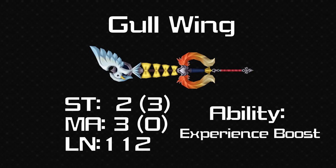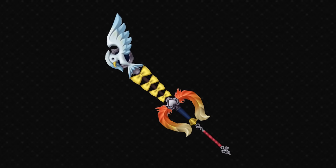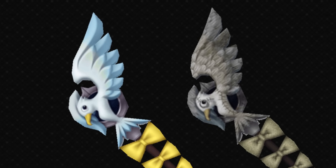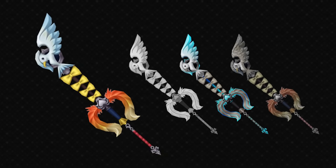Thank goodness they did because this keyblade is very useful if you're trying to level up. It has Experience Boost, which makes it so you gain more experience at 50% health or less — it increases the gains by 100%, so combine this with the Experience Boost ability. This keyblade was more on the negative end of opinions, and I think I see why — there's a lot going on here, a lot of colours, because there are three different people being represented. The actual bird design is kind of interesting, and the Halloween Town version adds stitches to it. But there's just so much going on — this is one of those cases of a keyblade being overdesigned.